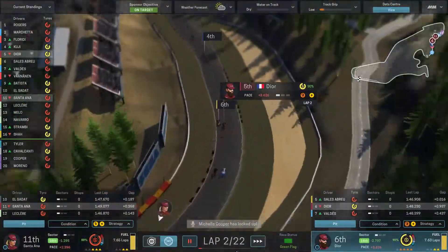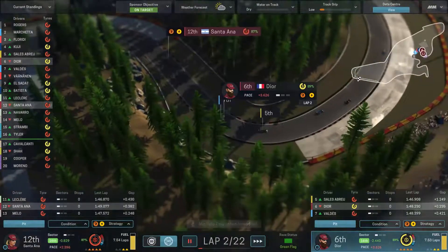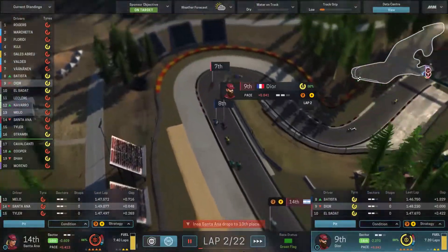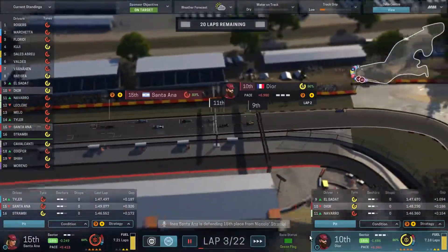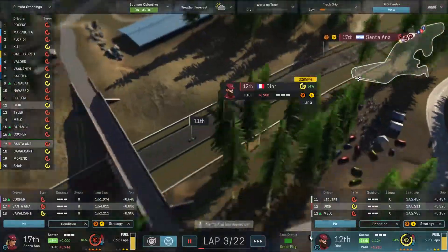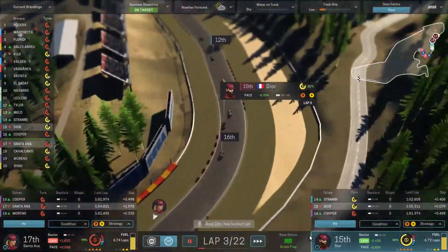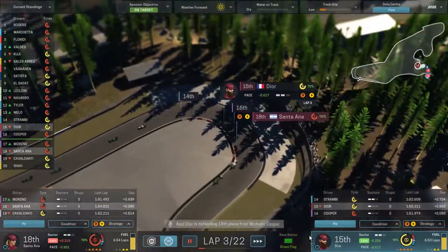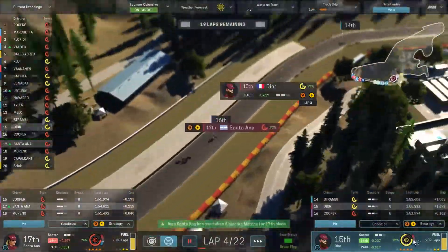Tire temps are looking a little cool so I'm going to tell them to push. They're warming up nicely in Dior's car. We're getting close to a point where maybe we could back off. We're in tenth and fifteenth now. Dior's not doing too bad, Santana's all the way down to seventeenth. She is catching up to Dior who should let her pass as we gave him that order. His tires are starting to get close to the temperature point I'd want them.